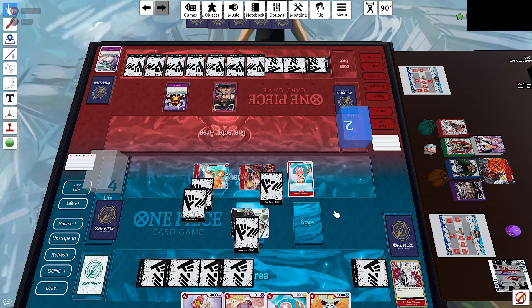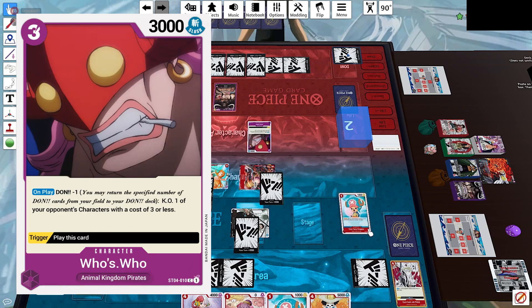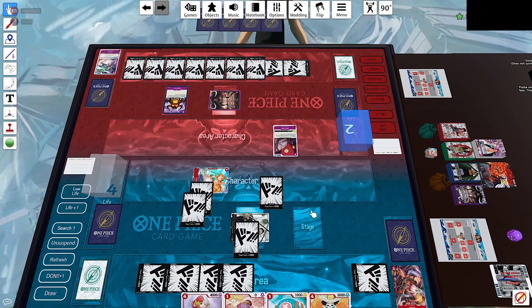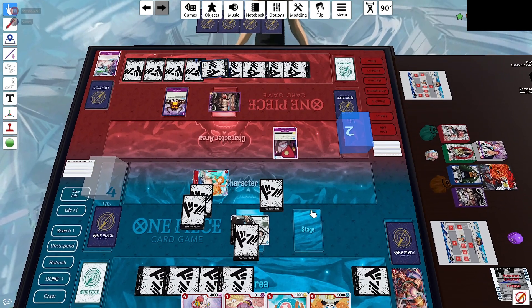We play Chopper for 1 and end our turn. He now has 10 Dawn — if he had another Kaido I wanted to bait it out with Chopper, then do Uta, Zoro, Chopper next turn. Instead he just uses Who's Who and takes out the Chopper. He then swings at Usopp again — he really doesn't want us getting any trigger benefits.